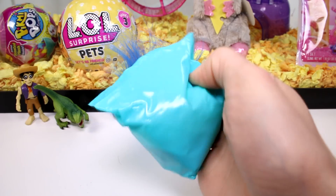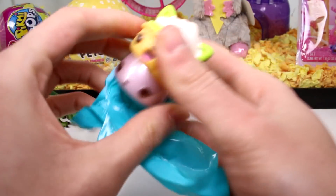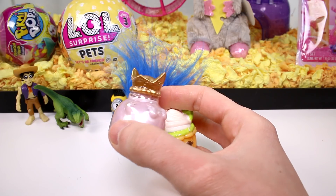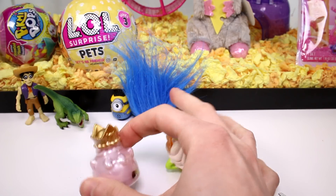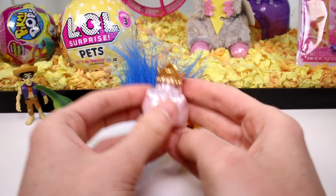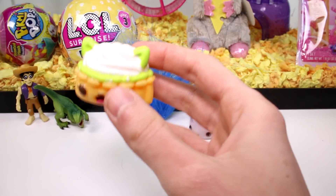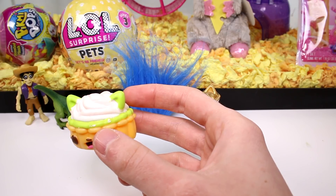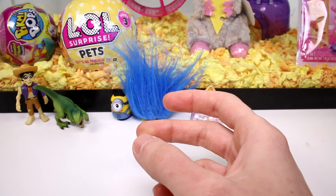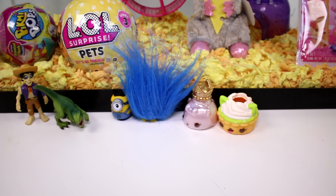I'm just throwing things around at this point. Let's see what we have. Ooh, look at this one! Is this like super special? This one is a special edition bubble polish it — this one looks really good, I really like this, it's so pretty. And then this one is a pie, probably a key lime pie. Let's see — lime custard. It's supposed to smell like limes I guess, but it doesn't really smell. Weird, but so cool.